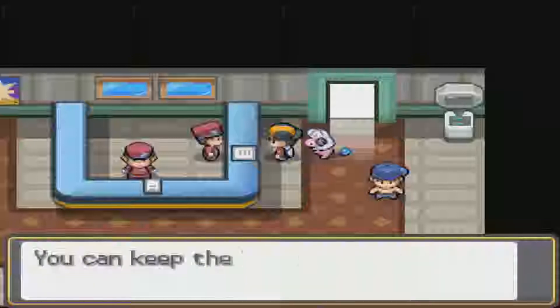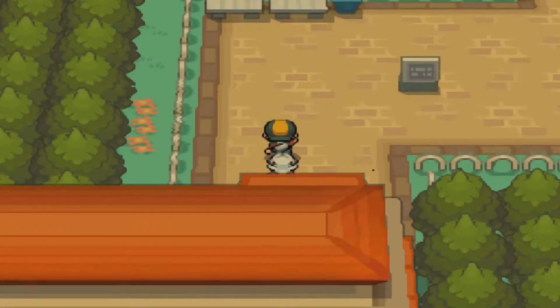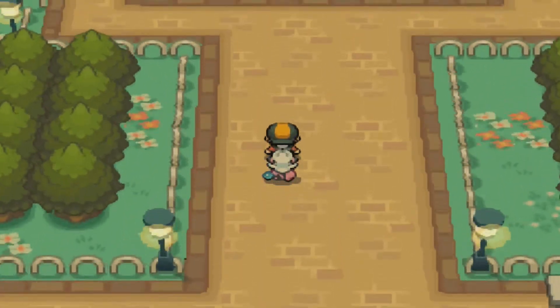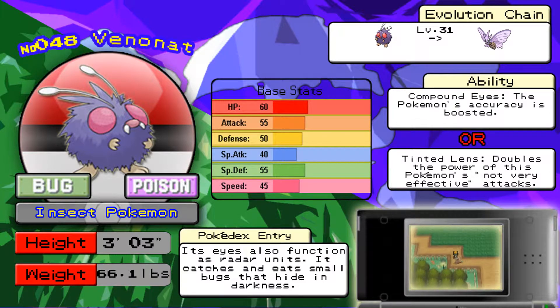Right now we just want to worry about the three new Pokémon you get pre-National Dex. So without further ado, let's just go right in. The first Pokémon you can get here, and it doesn't matter what time of day, is Venonat. Venonat is a Bug and Poison type Pokémon that evolves into Venomoth starting at level 31. Venomoth is a pretty good Pokémon overall, but I feel like in-game it's not as great because of its typing and all the Poison types you go against in this game.